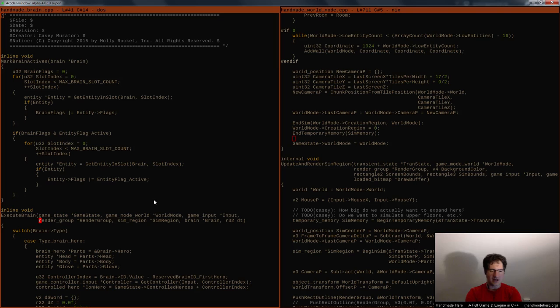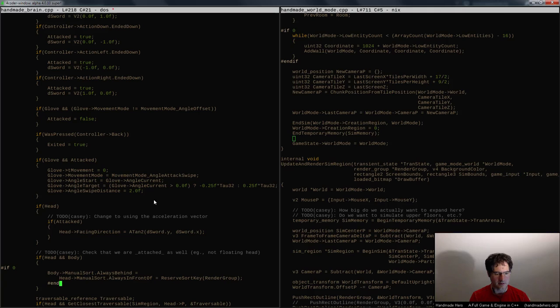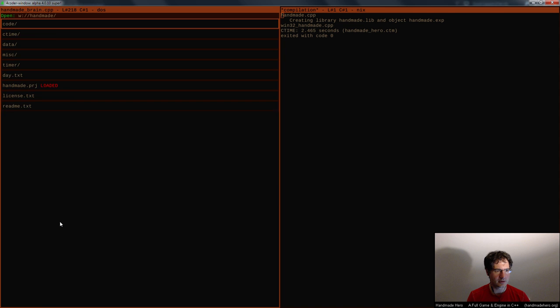We probably won't have the ability to do a sort key of that nature inside a Z-buffer, unless we implement something like a crazy depth control situation — I don't know if we really want to go that far. This render group situation is not my favorite. You can see how the head kind of goes behind the body occasionally — that's what that code was in there for. Since I already said we're going to put in the 3D stuff, and I don't think the sort key situation will work with a Z-buffer, I'll probably just pull that out so we won't rely on the render group.